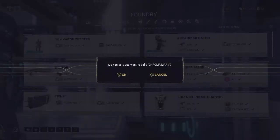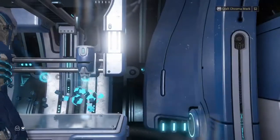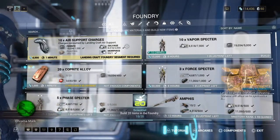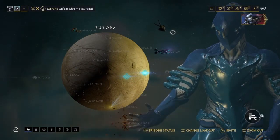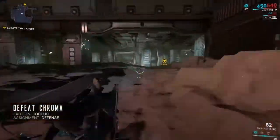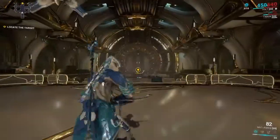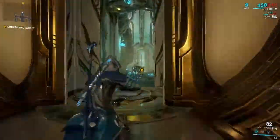If you have to go to the Foundry, build that Chroma mark, wait a minute, come back to the Foundry. We're going to do another mission, then go and get this, and then it gives you the location of the final mission for the quest. It's a defense mission — we go to Europa, go back into an Orokin Derelict, and defend an Orokin Device for five waves.